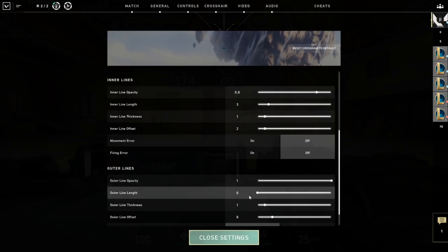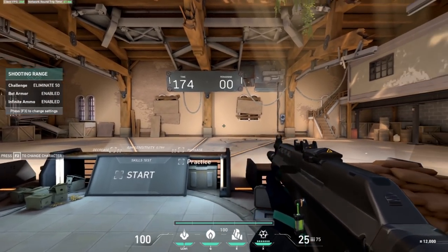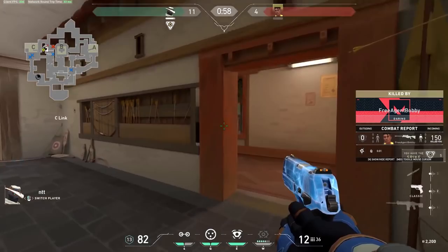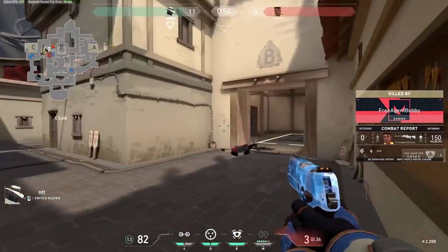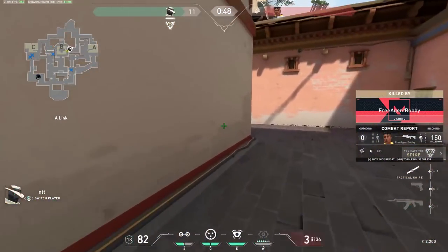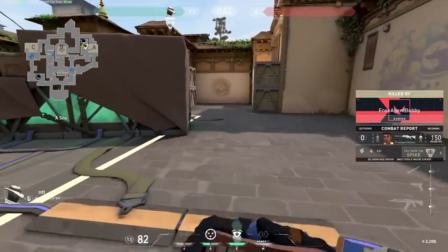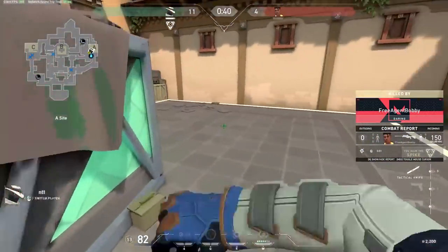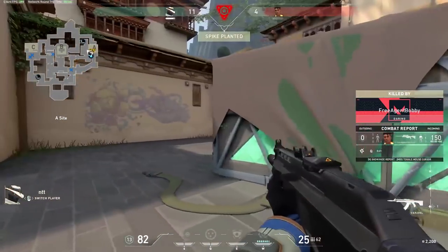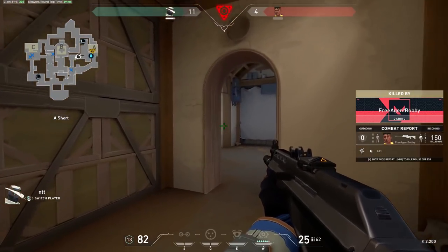For example, even when spraying wildly your crosshair doesn't change, making it easier to focus on your shots. Research shows most pros play with no movement or firing error, center dot, or outer lines. The inner lines and center dot are personal preference, but the center dot can cover an enemy's head, removing an important visual cue. For color, stick to something that stands out on all maps — most pros and streamers use green or cyan and avoid yellows and whites.